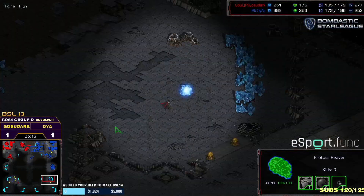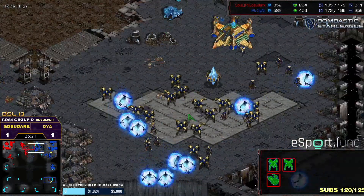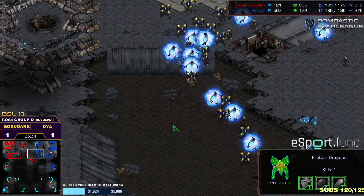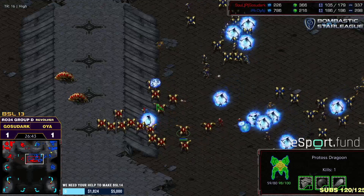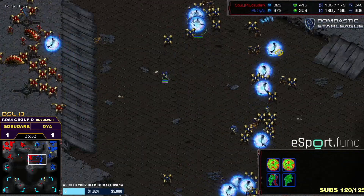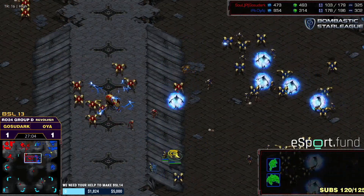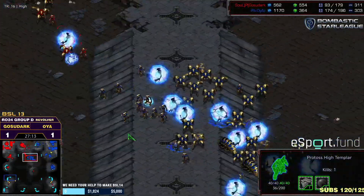What a hard game for Ghost of Dark — defending the two-gate zealot aggression relatively easily, going to three gates but not finding the damage he wanted, transitioning into an equal late game with storm drops. He wasn't able to defend the fourth base, tried the top line again but got denied completely, down 80 supply. OyaG's army is becoming mainly archons at this point and they plow through everything. Ghost of Dark's two reavers from the early game are just crawling around.